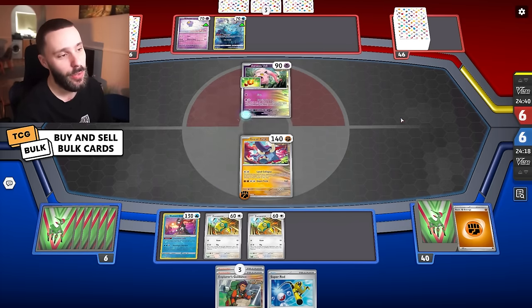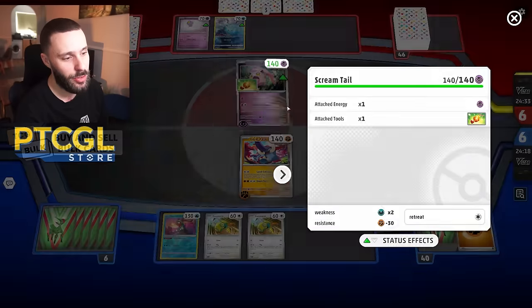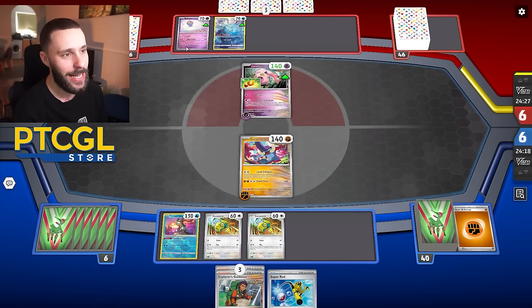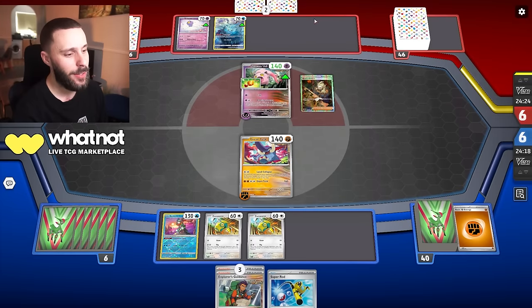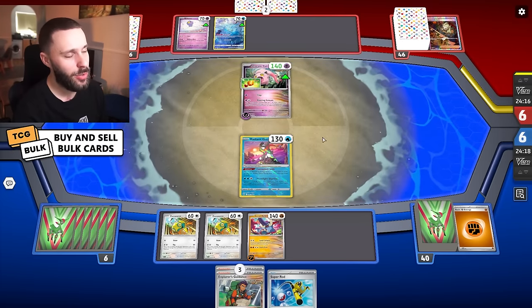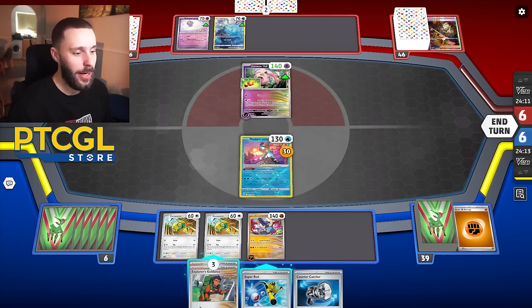They're throwing an Energy and a Charm on the Screamtail — I'm assuming they're just going to go for a cheeky slap. We are weak to Psychics, so it actually does 60 damage, which is really funny. The weakness is going to be a pain. They're going to bring up Greninja — they're trying to buy time a little bit. They didn't even get Rhodes down.